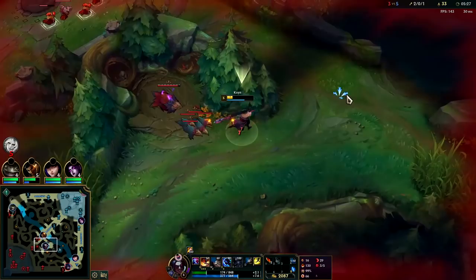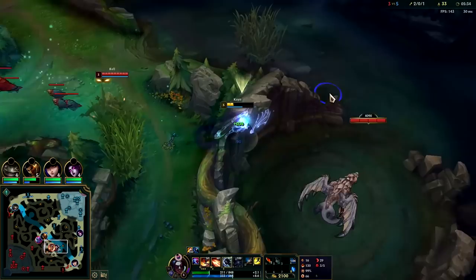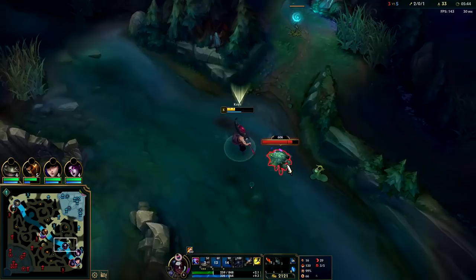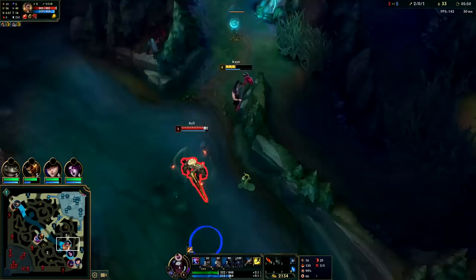She's trying to get us now — she's wasting a lot of her time and missing out on a lot of XP. If you can't solo the enemy jungler you're not gonna be playing this aggressive. This is only if it's a tank jungler, a mage jungler, or an off-meta jungler — you can bully them before you have your second form.